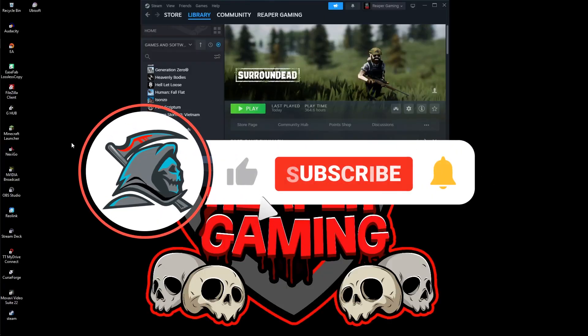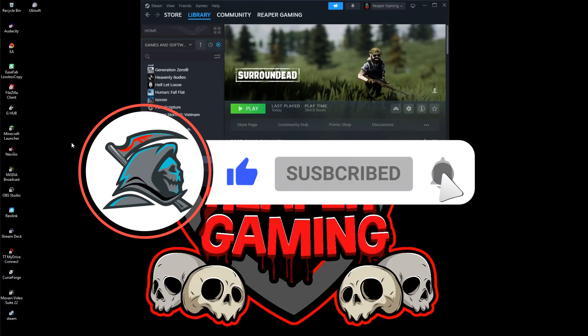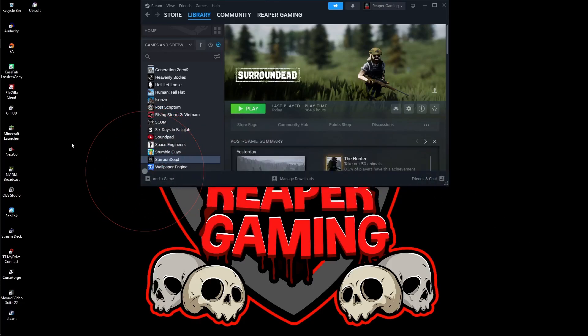Hello everybody, Reaper Gaming here back with another little video. A lot of you are probably not aware of this — I found out a neat little trick last night and I thought I'd share it with you all. When you first start up the game, you always get that Unreal Engine 5 intro, and if you want to get rid of that, I'm going to show you step by step how to do that in this video.